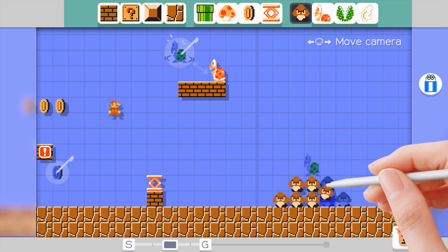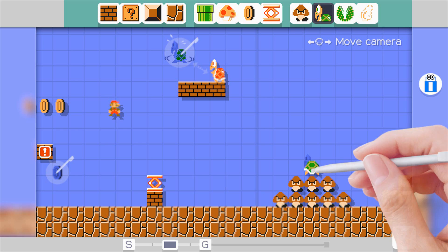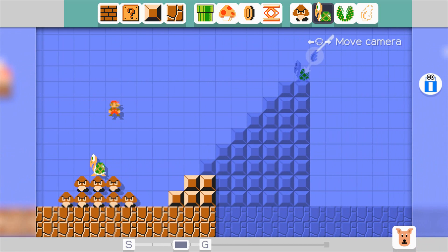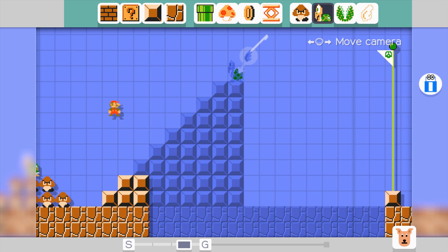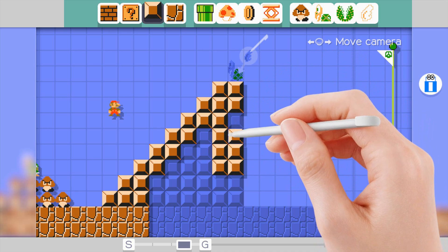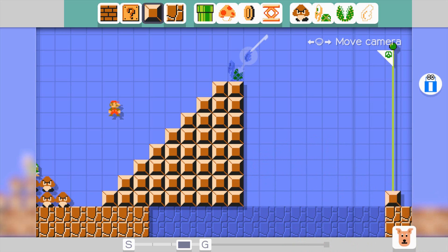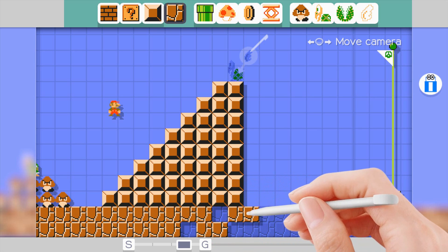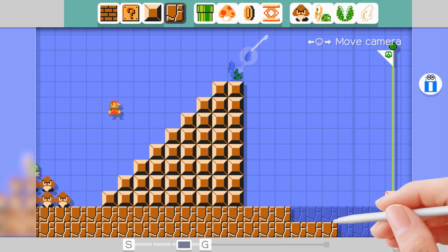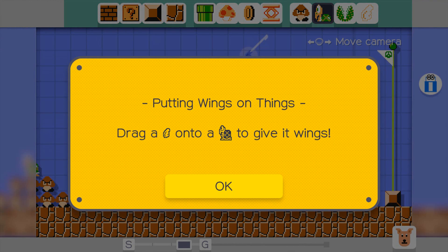A bunch of these, I guess. The green one. That seems right. And it wants me to do this one — to make the staircase thing. That's cool, it makes the Super Mario Brothers theme when you're doing that. Yeah, I guess that is the theme. And it wants me to put one of these here. Wings. Okay, thank you.